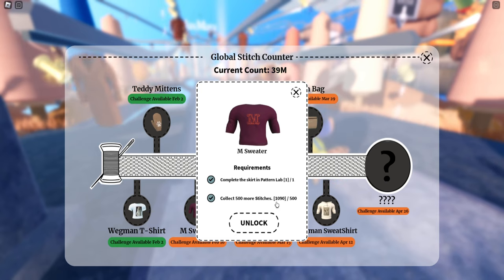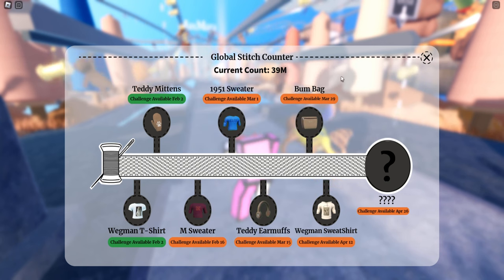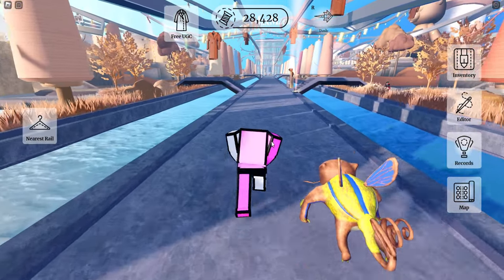You need to do 500 stitches and complete the skirt pattern. You want to do the stitches first, because if you haven't played before you can't afford the skirt. So very easy — we get a lot of stitches.